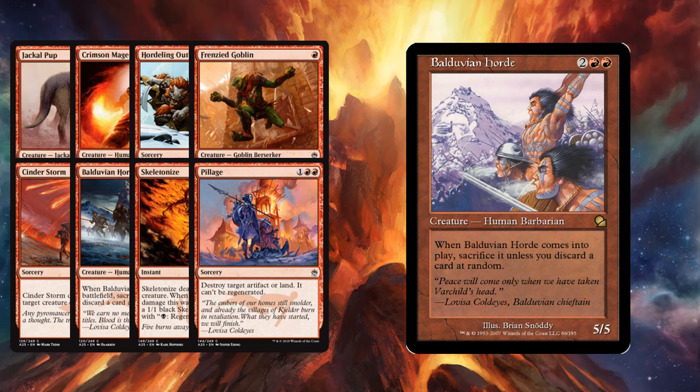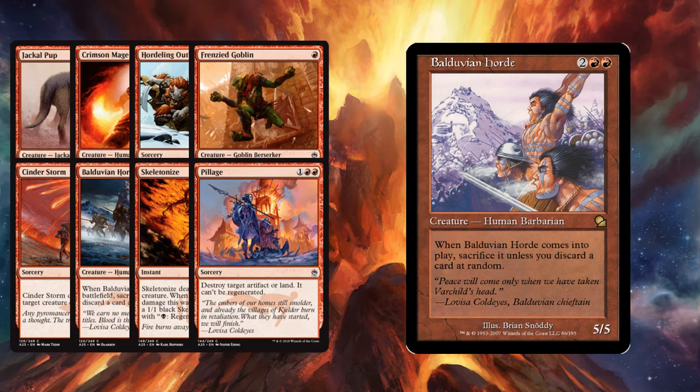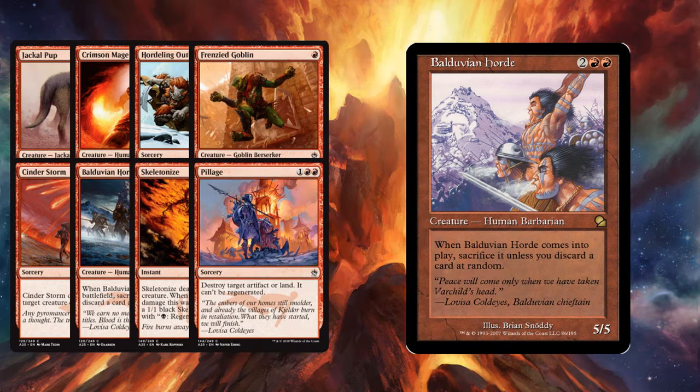Bolduvian Horde is also kind of interesting. This was played a bit when it was in Standard — it's a four-mana 5/5, which is kind of cool. But nowadays, wouldn't you rather just play Gurmag Angler and not discard a card? As I'm recording this, I'm kind of playing around in Pauper with a Green-Black deck that uses Imperiosaurs, so I'd rather play that and not discard a card. A four-mana 5/5 is not horrible, but it does have a pretty hefty drawback that's more significant than some of the other 5/5s in Pauper, so I don't know if it's going to see too much play.